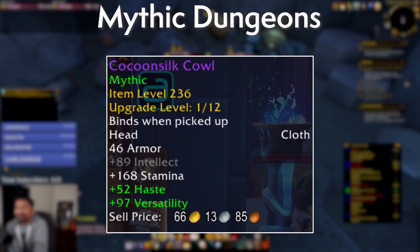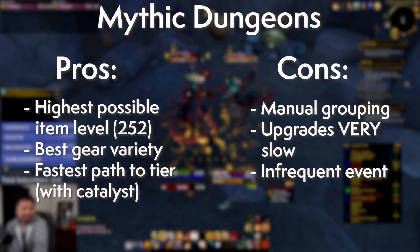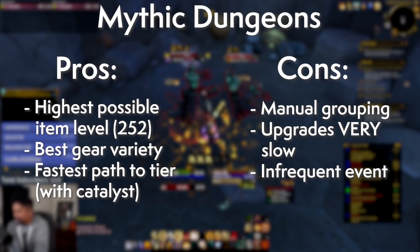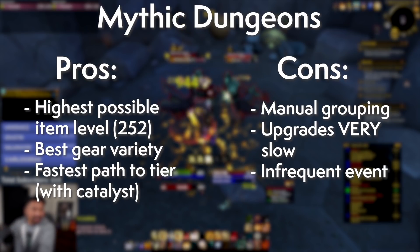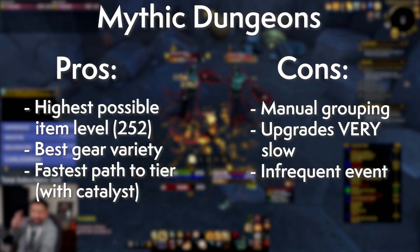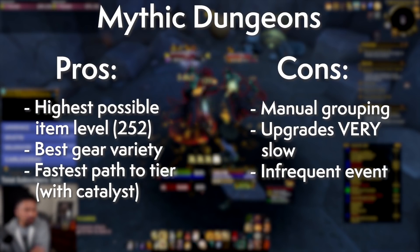Of course, there is a catch. Upgrading this gear requires Valor, and there's not a lot of available Valor if you don't run any Mythic Plus, where it's subject to a growing seasonal cap, but it can otherwise be farmed pretty freely. Covenant Callings are your only source of Valor, to the depressing tune of roughly 300 Valor per week, making your route to upgrades very, very slow.